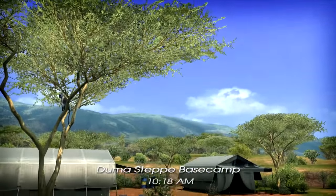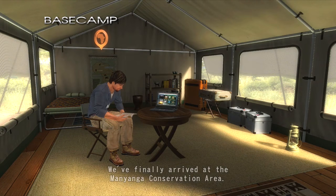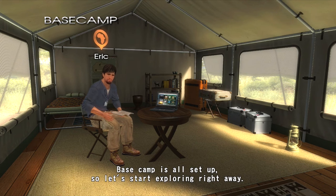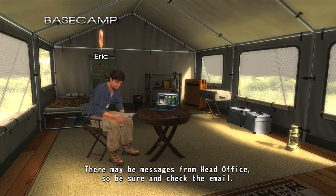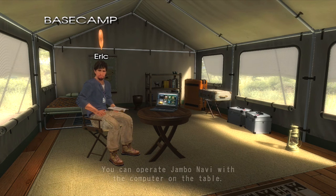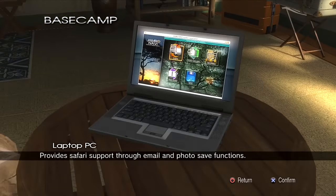Duma Step Base Camp, 10:18 AM. There are in-game days in this. We finally arrived at the Manyaha conservation area. Base camp is all set up, so let's start exploring right away. Look forward to working with you, Robin. The Jumbo Navi interface is all set up and ready to go — there may be messages from head office, so be sure to check your email. You can operate Jumbo Navi with the computer on the table.